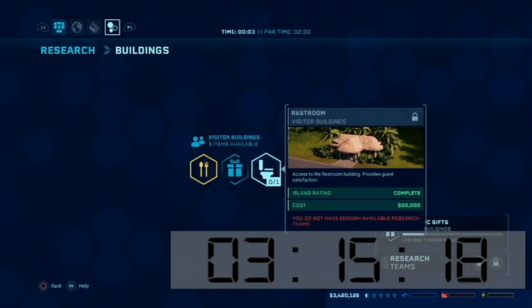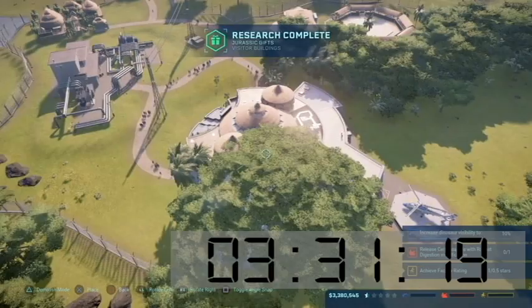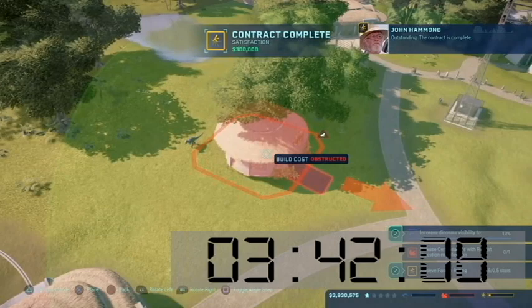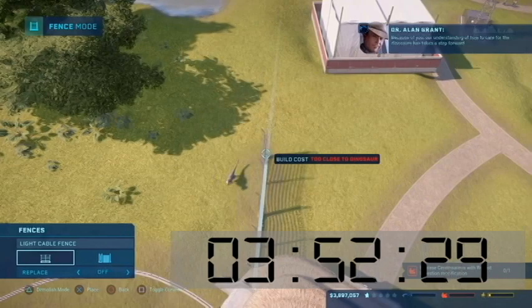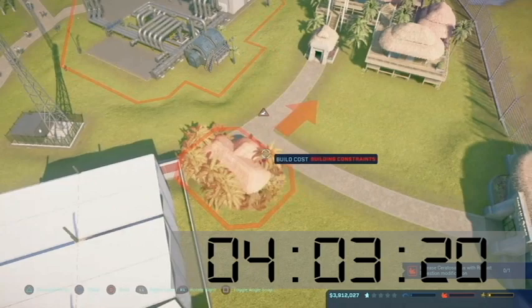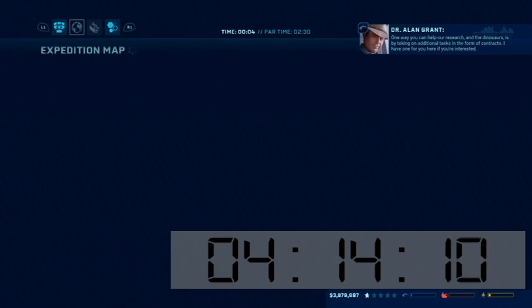So there is room for improvement. I can't remember the exact time, but I think the final time is around 4:49, and you could probably get it down to maybe 4:20. See, the dinosaur blocks the movement and placement. Because of our understanding of how to care for the dinosaurs — look at how annoying that is. He could have been headbutting people and making them scream and run away. I then try to find a spot for the restroom, and then I'll lose a few seconds with the contracts, which involve taking on additional tasks.